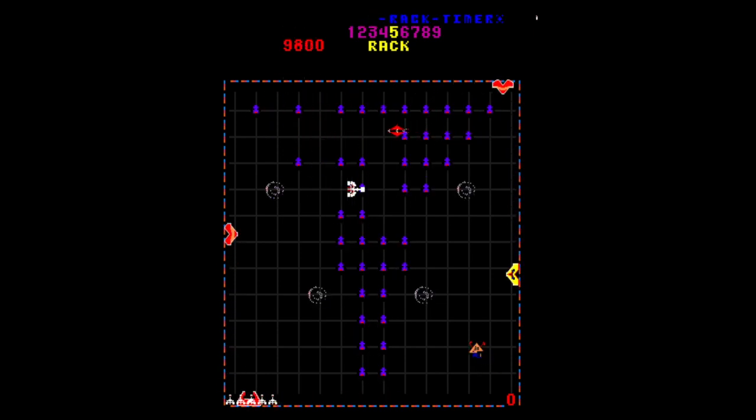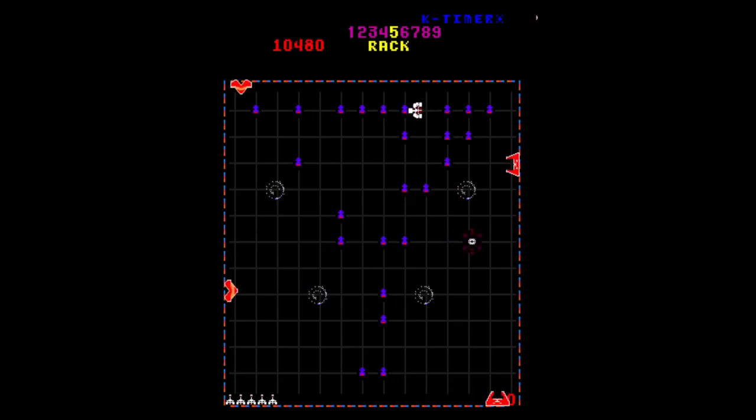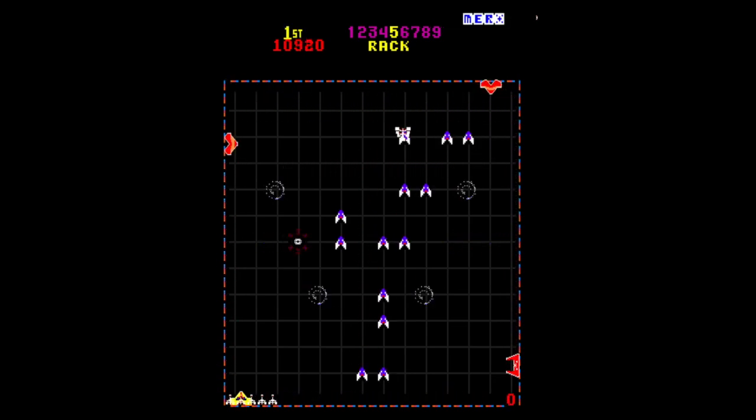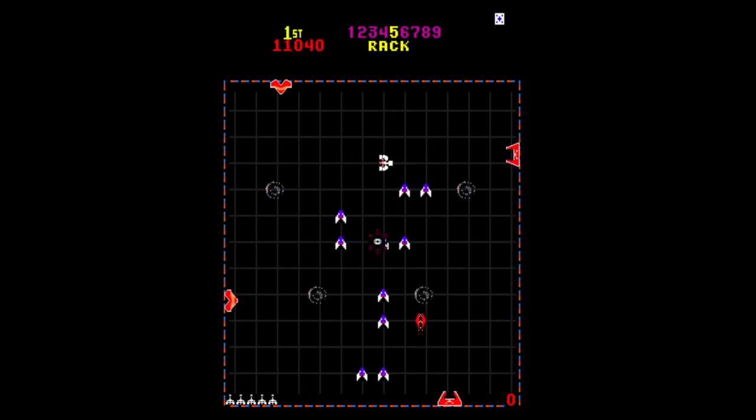You can tell it's an old game because if you look at the top of the screen, it says 'skip a rack timer.' If you beat that timer, you skip a level — so 'rack' obviously means level here. We're talking old, worldly games, first starting out kind of parlance.